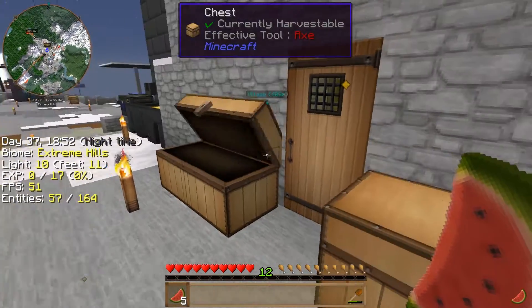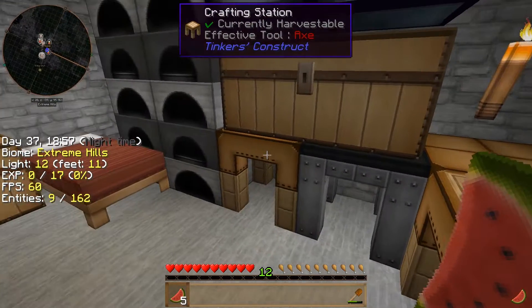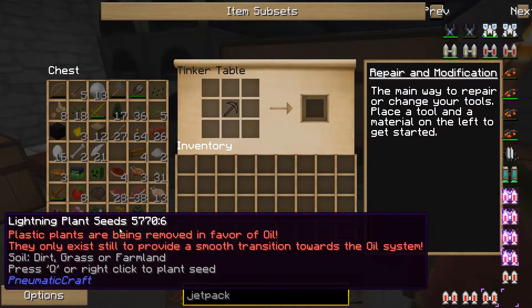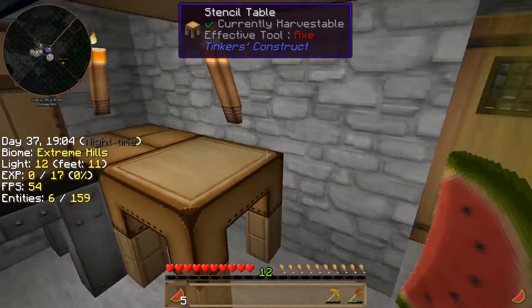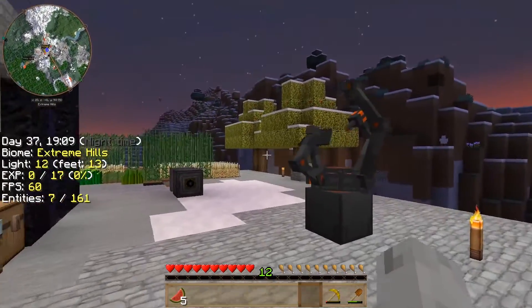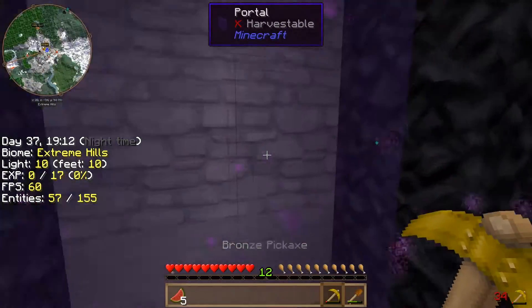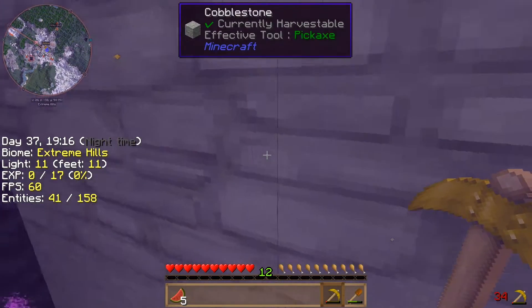There's a sword, I don't care about the sword so much. It is a dangerous area, but there's not much we can do about it. Alright, pick — that should be fine. We'll probably end up using the pick to its end, but that's okay.